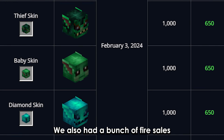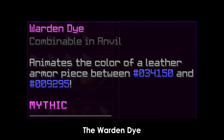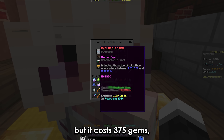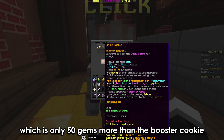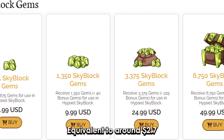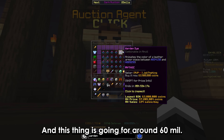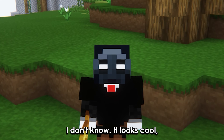We also had a bunch of fire sales. The most overrated one in my opinion was the Wall Didn't Die. It's good but it costs 375 gems, which is only 50 gems more than the booster cookie equivalent to around $2.70, and this thing is going for around 60 million coins. I don't know — it looks cool but why?